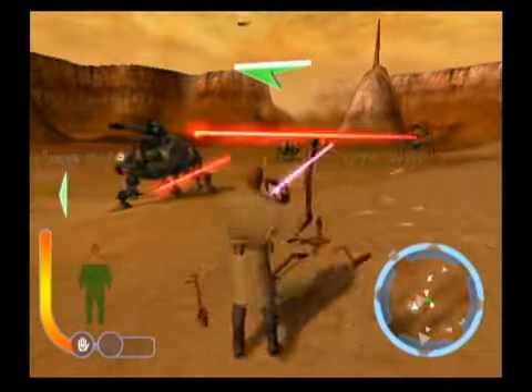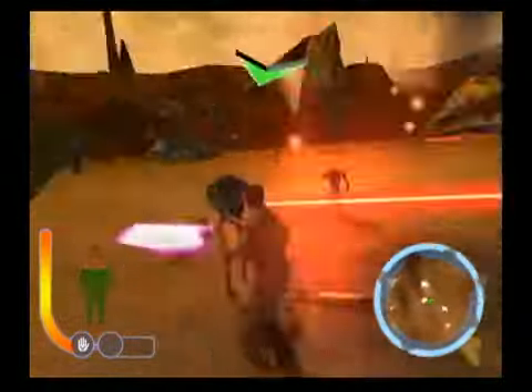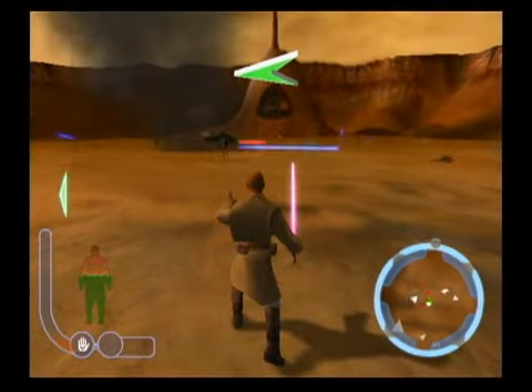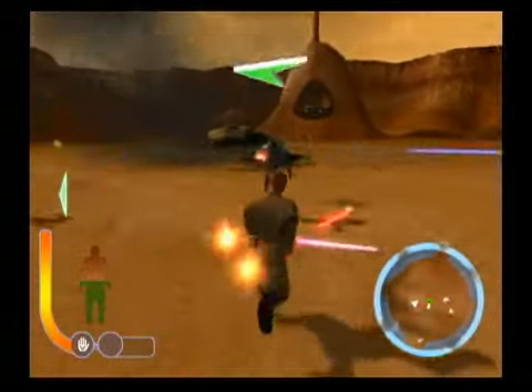The game's three playable characters are Mace Windu, who's Samuel L. Jackson's character, as well as Obi-Wan Kenobi and Anakin Skywalker. They all can use a Jedi force push as well as throw their lightsaber Jedi Knight 2 style and hack away.